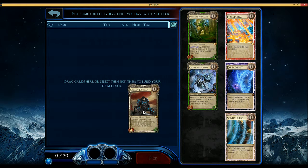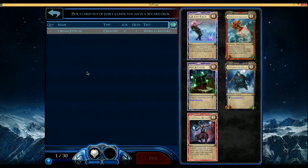So I think I'm going to start with the Justicar. It's got decent stats and it's got an interesting ability, so we're going to see how that goes.